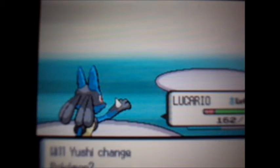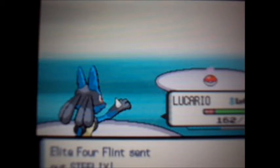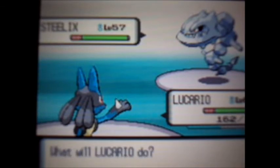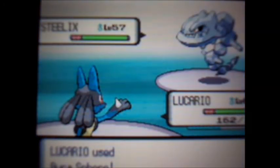Okay, Steelix coming in with the Steel type — obviously, Steel-Ground type. Using a fighting type move to get rid of it. Steel types do have good defense, so you need a powerful attack to break a powerful defense. It's logical. And that's how you do it.